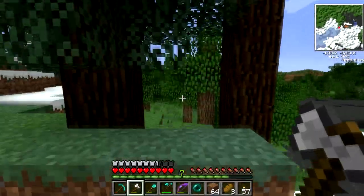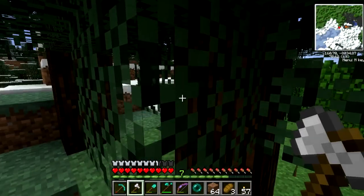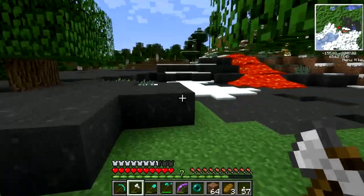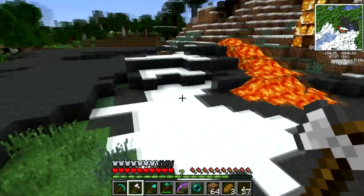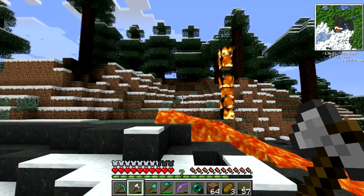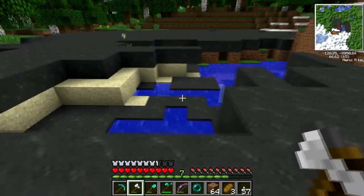Whoa, is that tree burning down? There it is. Did that thing really spawn so low to the ground over there? Let's go take a look. Apparently this is a volcano — a Minecraft volcano, guys.